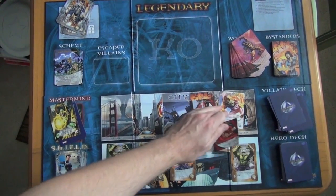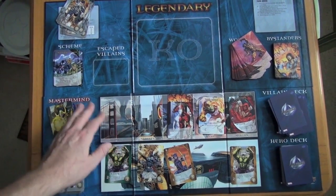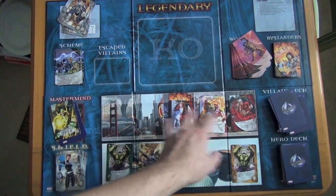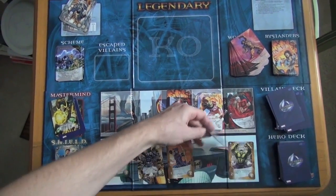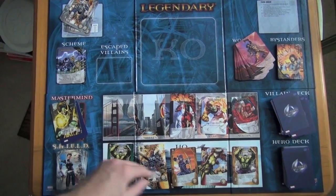Henchmen like Hand Ninjas just keep going across the board. Depending on what comes up in your deck, sometimes you'll want to focus on fighting these guys and sometimes you'll want to worry about recruiting new heroes. You should always have five heroes available in HQ.